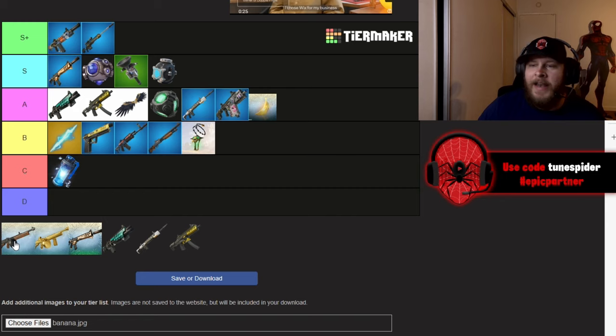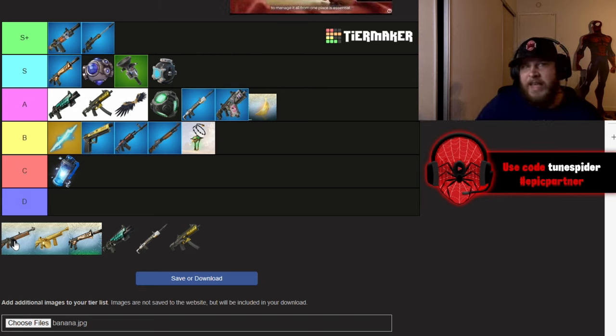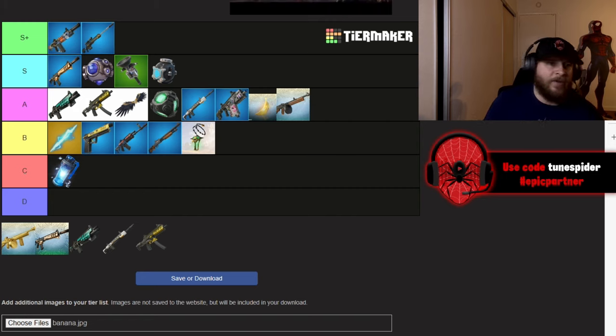The Drum Gun has returned, and it's always been so much fun to use. They sped up the fire rate and added a little more damage, but it just doesn't keep up with the Warforged Assault Rifle, so I can't put it in S — it's going in A. The recoil can be a little hard to control, but it's great up close. If you pair a big shotgun shot with a Drum Gun spray up close, you're most likely going to knock or eliminate the person.